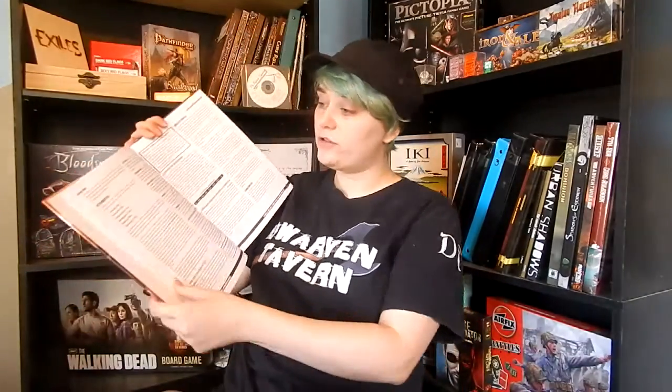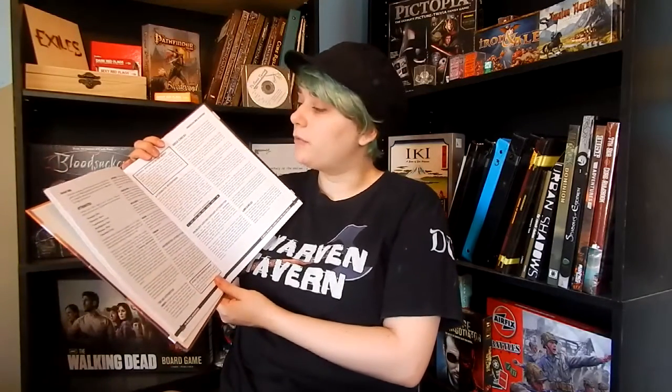Going back to the beginning of the book, we'll start with Book One: the Marvelous Mint of Mystery. This is where you actually roll up your character. It defines the attributes — strength, dexterity, constitution, intelligence, wisdom, and charisma. Then there are attribute modifiers, and then siege checks, which are basically DC checks. You roll siege checks to see if you succeed at a certain ability.